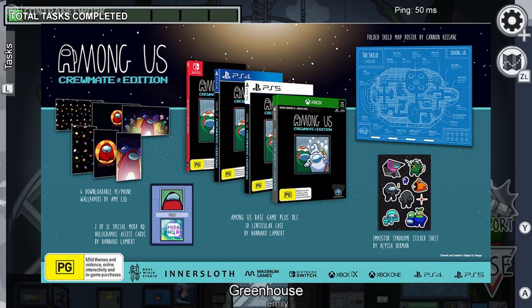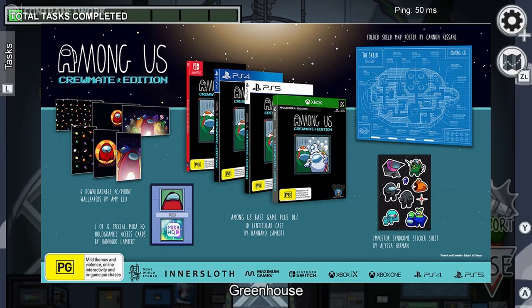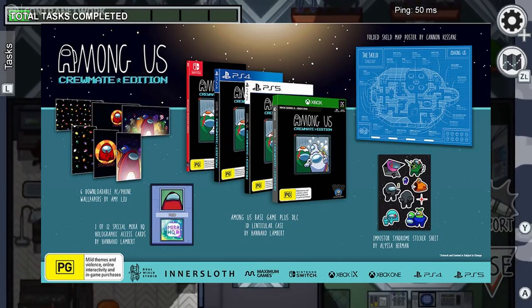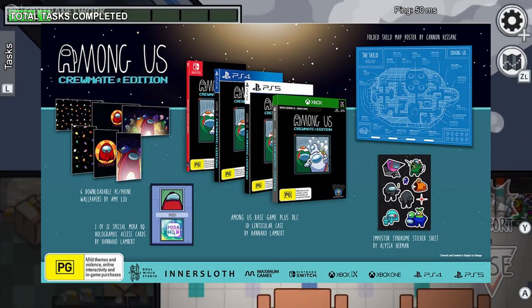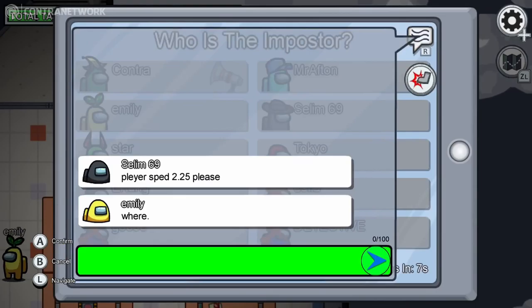We also grab ourselves retail exclusive downloadable content, a 3D lenticular case by Anako who is one of their creators at Dual Wield Studio, an Imposter Syndrome sticker sheet by Alyssa Herman, one of 12 special Mira HQ holograph access cards by Anako, a folded scaled map poster designed by Canon Kasani, and a redeemable code for 6 PC/phone wallpapers by Amy Lu at InnerSloth. That's a pretty dope deal for 70 bucks.